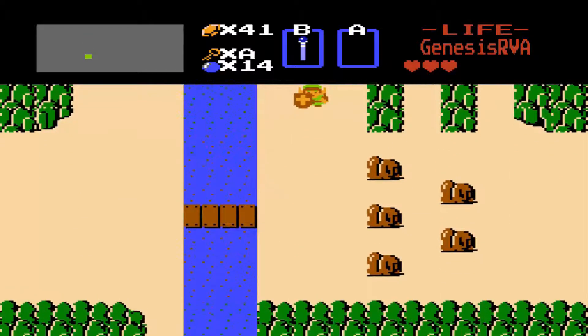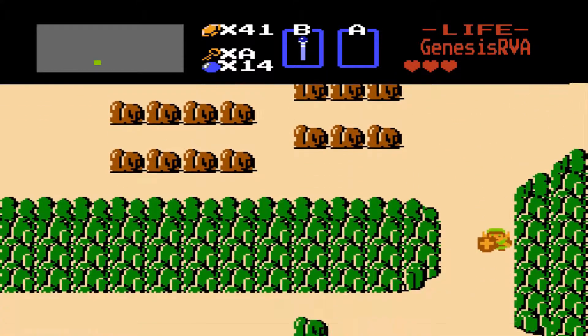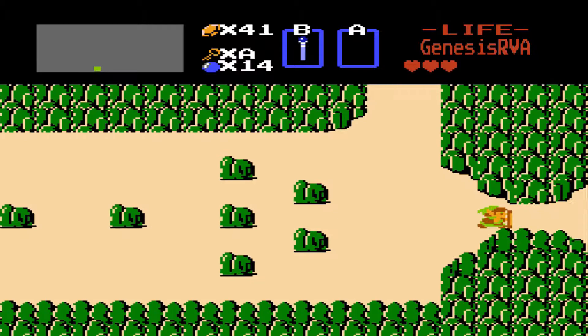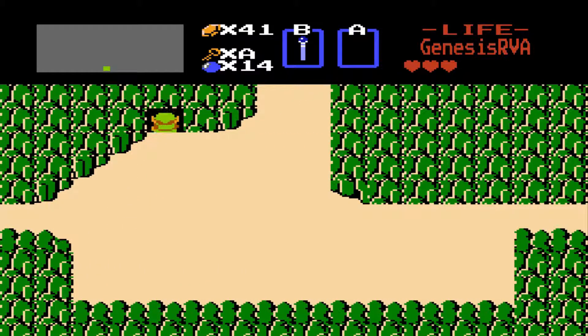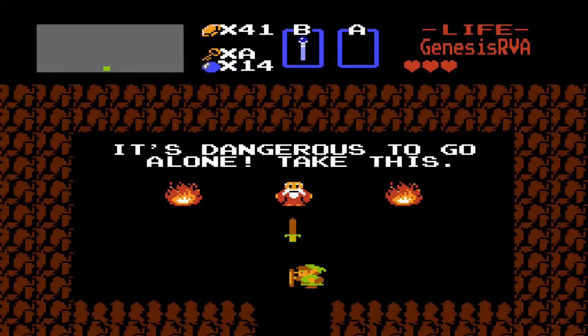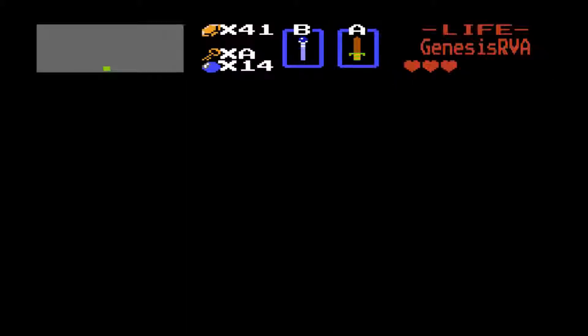With the completed Triforce, it's time to go ahead and face Ganon in Level 9 up in Death Mountain. First, we do need to make a pit stop. In spite of it being a swordless run, we cannot defeat Ganon without the sword. So we're going to go ahead and take this from the old man. Yes, we know it is dangerous to go alone, but here we are — the full Triforce and no sword. It feels so awkward to get the sword there at the very end of the game.